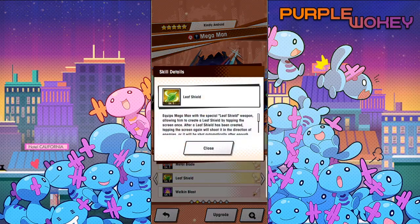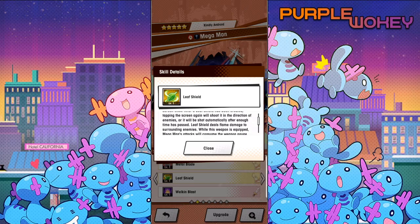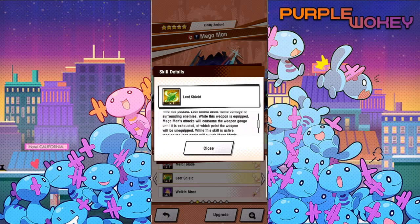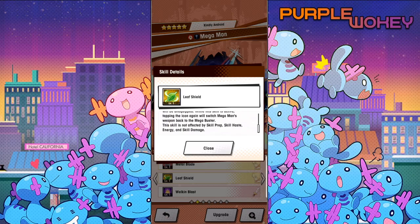Leaf Shield: equips Mega Man similar to Metal Blade but with leaves. After a Leaf Shield outlet has been created, tapping the screen again will shoot it in the direction of the enemies, or it will be shot automatically after enough time has passed. Leaf Shield deals flame damage to surrounding enemies. While the weapon is equipped, Mega Man's attacks will consume the weapon gauge until it is exhausted, at which point the weapon will be unequipped. While this skill is active, tapping the icon again will switch Mega Man back to the Mega Buster.